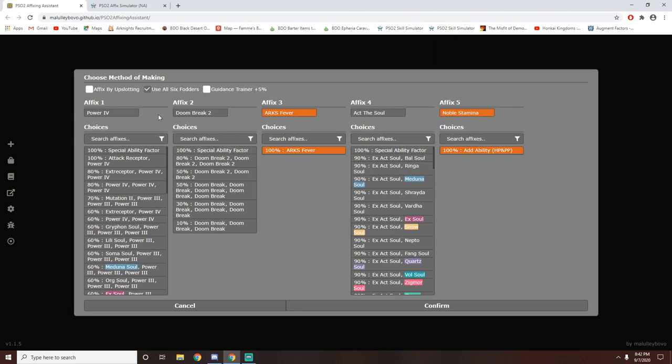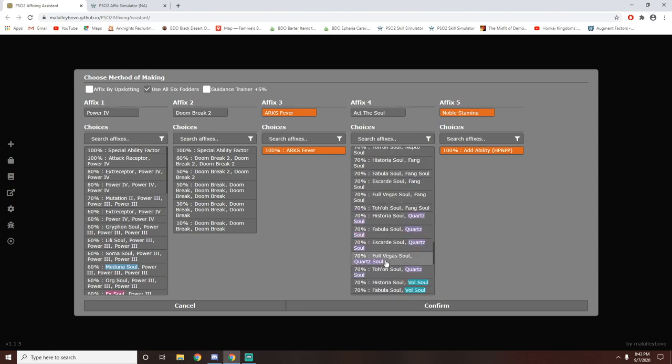So you can see right here it'll tell you exactly how to get every single piece. In order to get Noble Stamina, you simply buy a skill which is 'add ability HP and PP.' Next one is Act the Soul, which gives 35 melee power as well as 3 PP. And over here it tells you all the different combinations in order to get Act the Soul. In my case, I will be using a Quartz Soul as well as a Full Vega Soul in order to get Act the Soul.